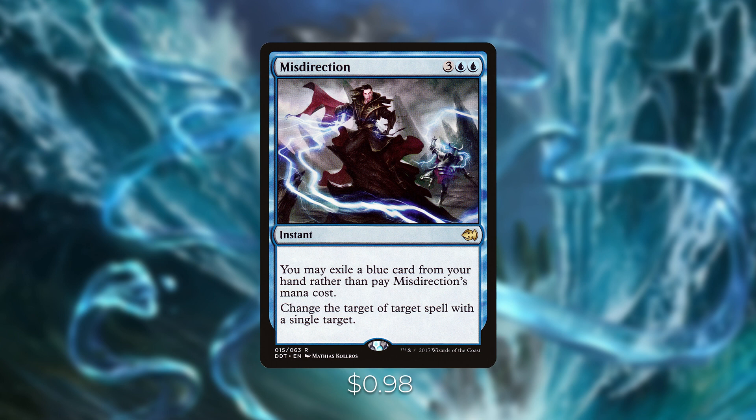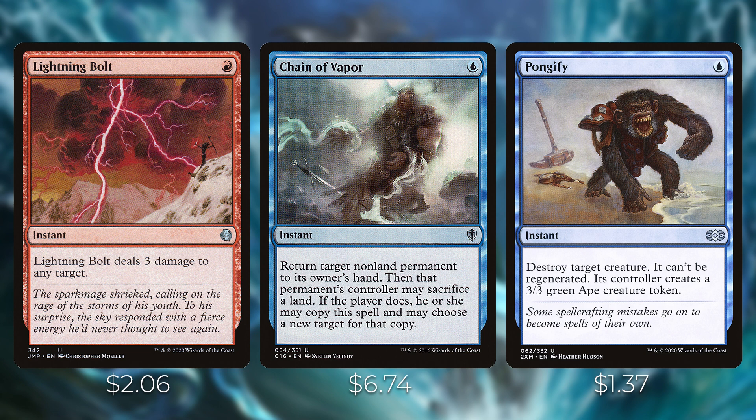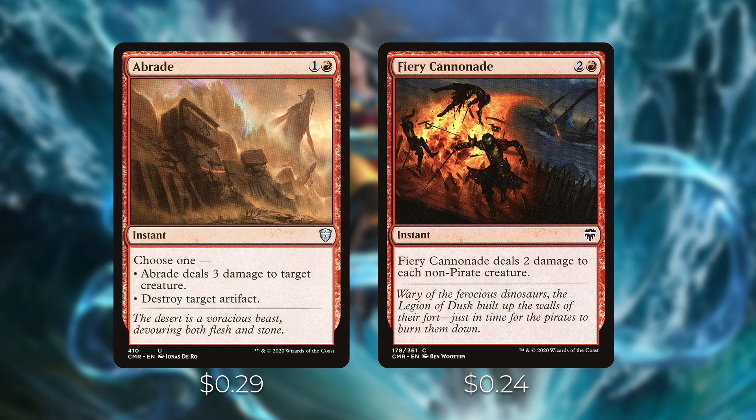We also have Pyroblast and Red Elemental Blast — great for countering opponents' counters or destroying blue permanents. In Commander, there are a lot of blue players, so these are almost never dead cards. For single-target removal, we have Lightning Bolt, Chain of Vapor, and Pongify. Lightning Bolt deals with mana dorks and many powerful creatures, so one mana to remove a creature is worth including. We also have Abrade, which handles creatures or artifacts, and Fiery Cannonade as our sweeper — it deals two damage to each non-pirate creature, making it effectively one-sided for us.